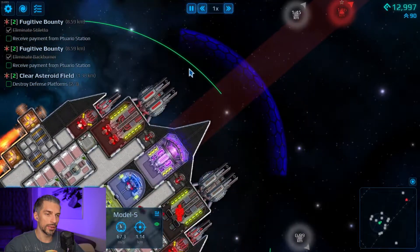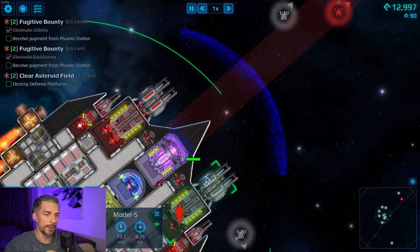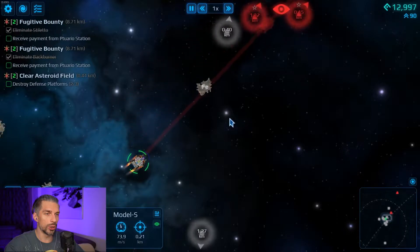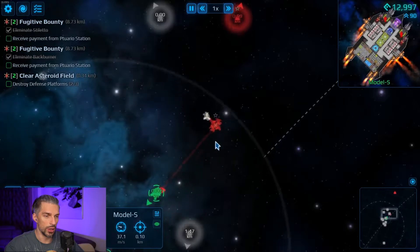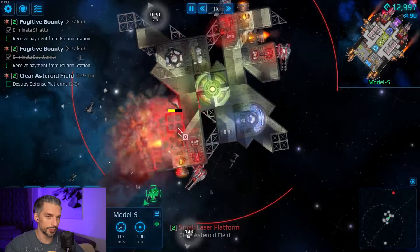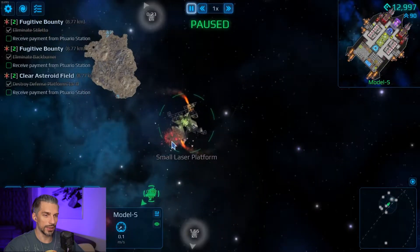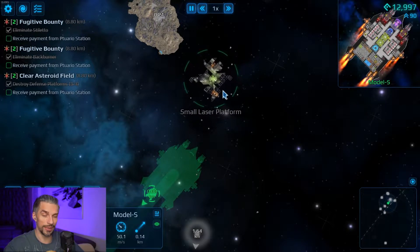I think I should add some point defense somewhere here instead of those things, because I want to take out enemy projectiles. It will require more crew though. There is someone else but it's far away. It's a laser platform as well, so it's good - it's been destroyed. It doesn't stand a chance. The laser guns we bought were a good investment.